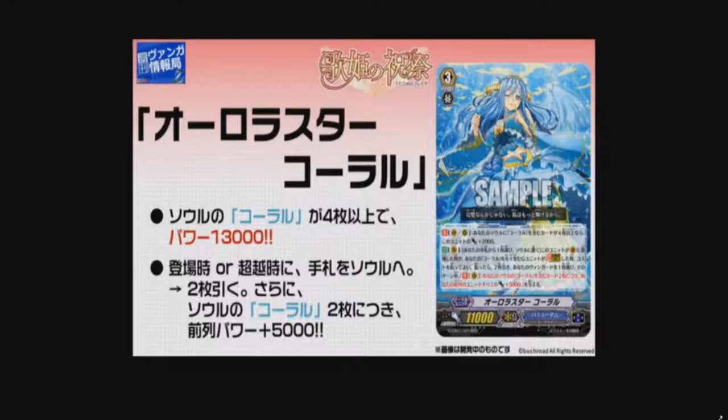Her Continuous Vanguard slash Rear Guard skill is: if you have 4 or more Coral cards in your soul, this unit gains 2k power. It's a pretty solid skill, making her an overall 13k unit, which Bushiro seems to be doing a lot of as of late. We had the written text 13k for Dimension Police, and being that this would be in a Coral-themed deck, I strongly would assume the entire soul would have Coral units in it, so you're guaranteed at least that 2k.